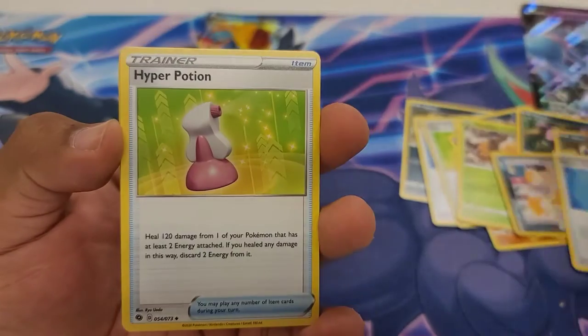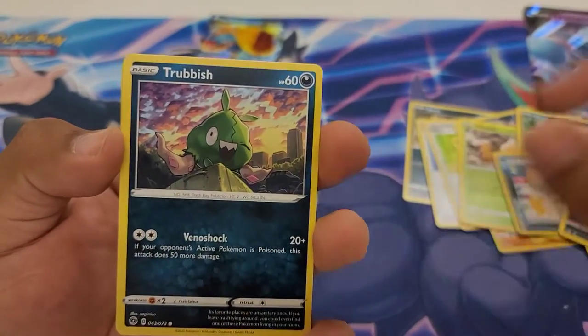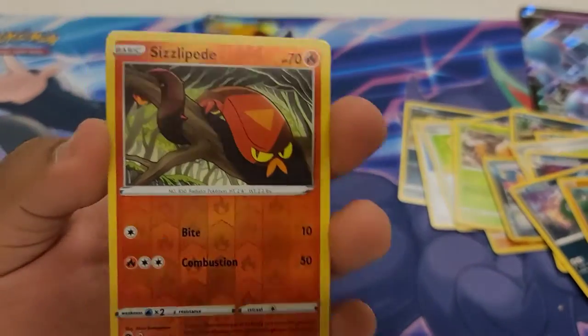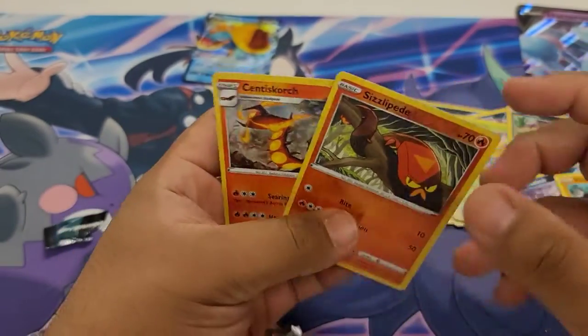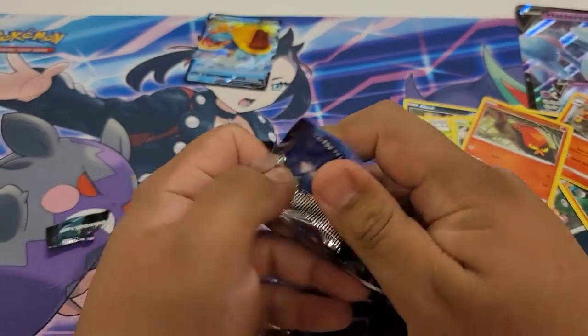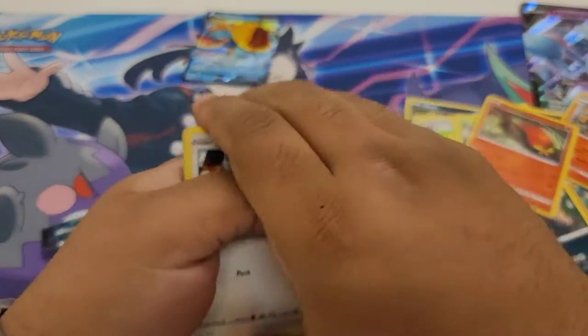We're going to start off with an Absol, then a Rotom Phone again, a Hyper Potion again, a Galarian Linoone again, a Potion again, a Trevenant again, a Roli Koli again, a Kakuna again, a Reverse Crobat, and then just a regular holo Sentiscourge. It's not like I have a thousand of those already, right? Am I right? Yeah, I'm right.